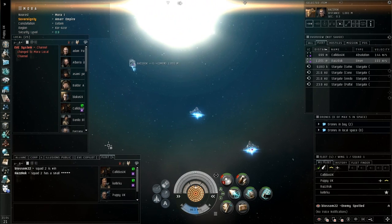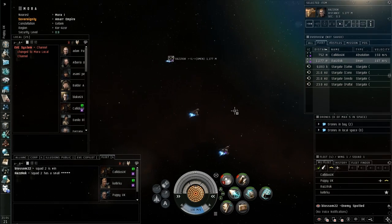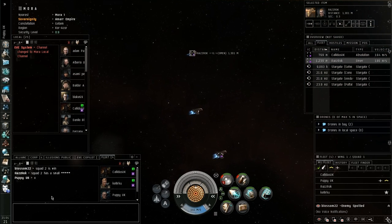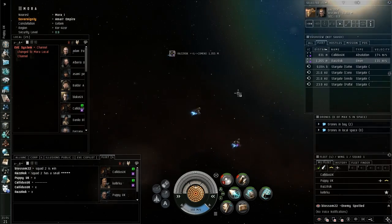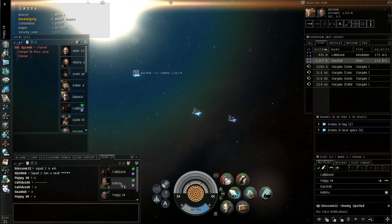Now when they do that, you'll see everyone starts pointing in the same direction. What you'll then get is the command to X up when you're at full align. X-ing up is basically the process of putting an X in fleet chat, saying that once you reach full speed, you are ready to warp. So once you're aligned in the right direction and at full speed, you put an X in fleet to say I'm ready to go.